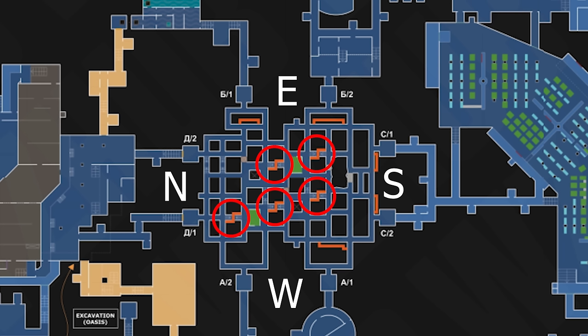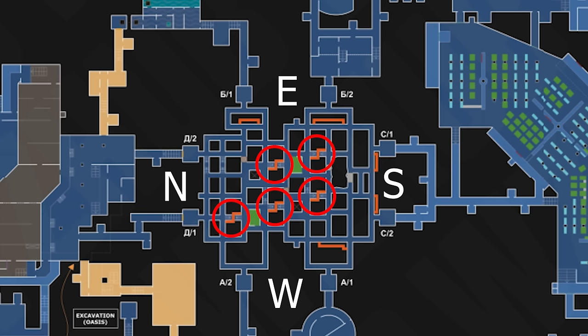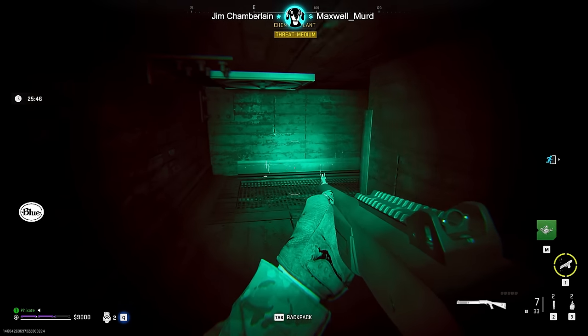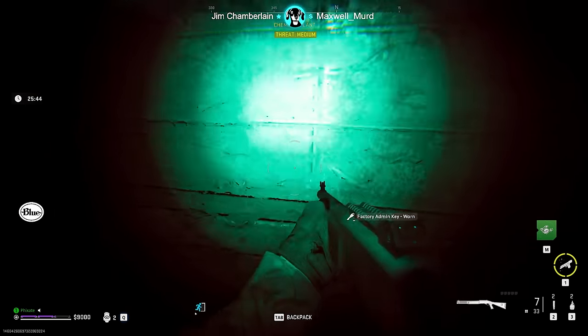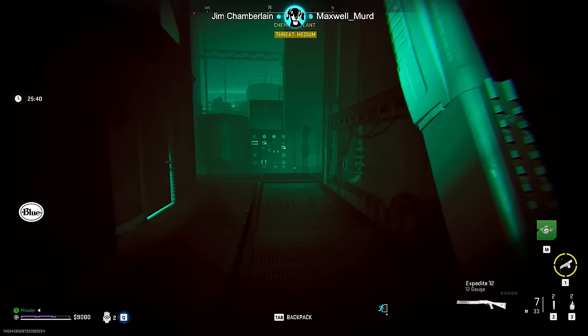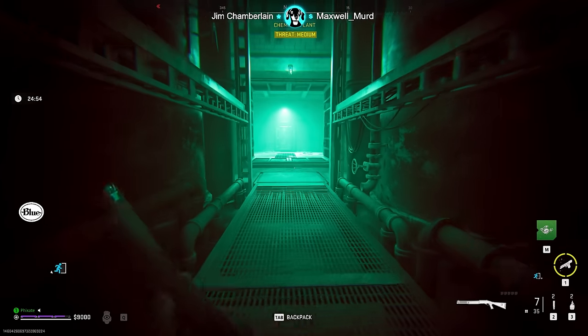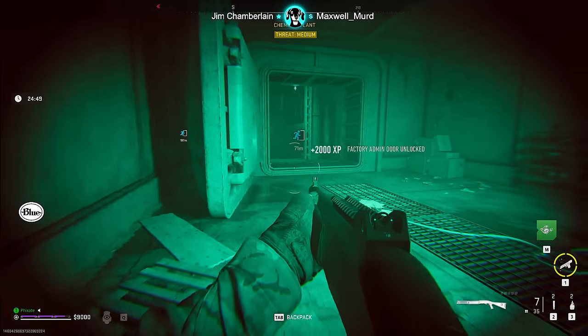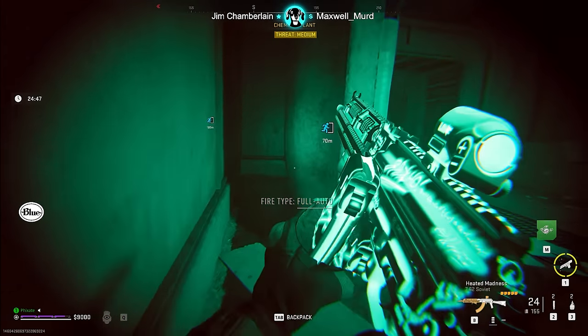Once you have that factory key, head north — that's the direction of the boss. I personally like to use the factory key on the left door. I find it easier to enter and exit since you don't have to deal with the AI in the main room unless you're trying to hit the buy station in the next room. I'm usually going for speed so that I don't have enemy players shooting me in the back or pushing up on me.